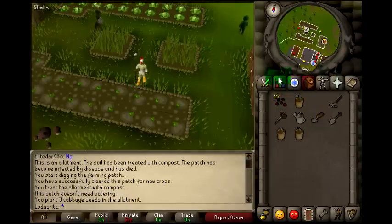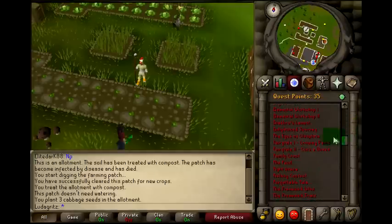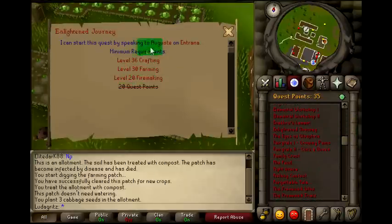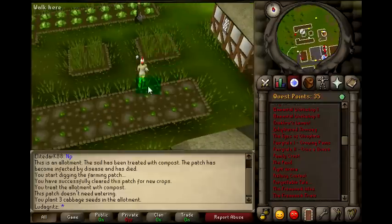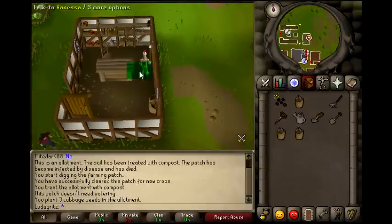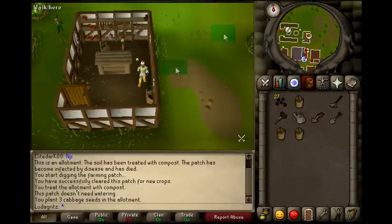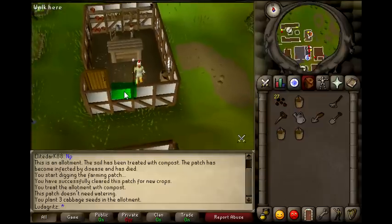You need level 30 farming for Enlightened Journey — I just checked and yes, level 30 farming is required for Enlightened Journey. So you can do all that to get there. Also, if you need to buy certain things for farming, you can always come to the shop right here — it should have all the equipment, compost, plant pots for later on, baskets, and all that stuff. Hope you liked the video — like, comment. Thanks for watching.